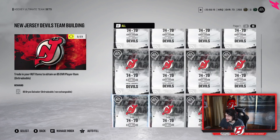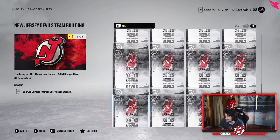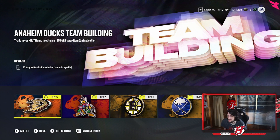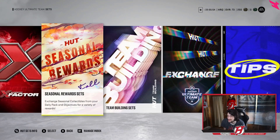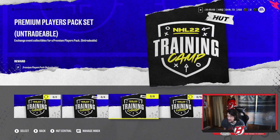What's good about these team building sets is you don't have to trade in a crazy amount of players — you're trading 74, 79, and 80-to-83, so it's not bad at all. Definitely solid. I like how they're doing a lot better this year. You only get the player though, no extra packs that go along with them.